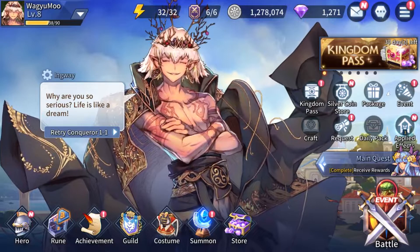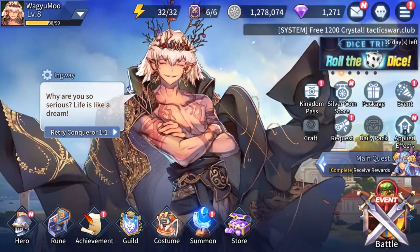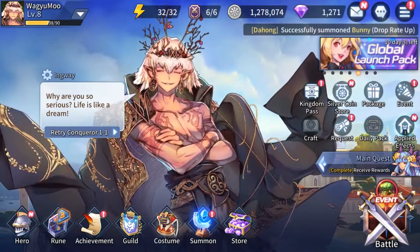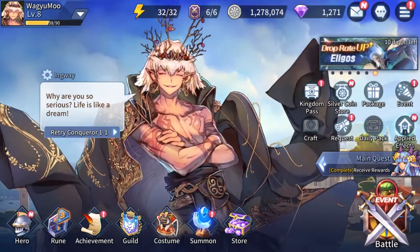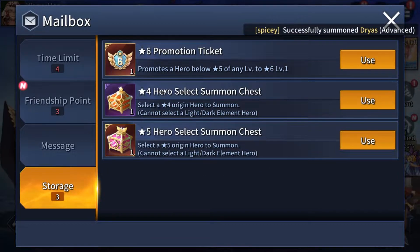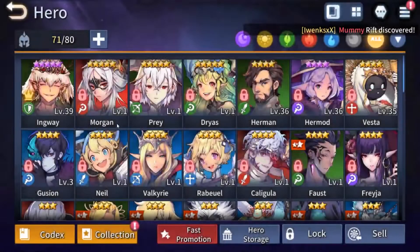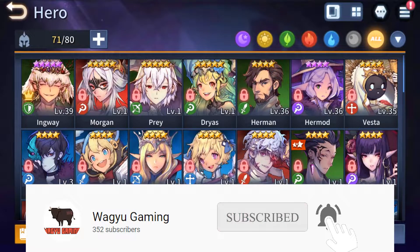First of all, your main goal is to reach max level for your heroes. By the way, this is my second account as I was trying to make a re-rolling guide. It was quite difficult to actually re-roll in this game, but I got Inway before I even used my hero selector, and aside from that I got a few five-stars too — quite a re-roll. If anyone wants, I have a spare account with Ifrit on it; leave a comment below and maybe we can do a giveaway for that.